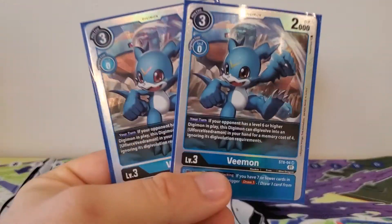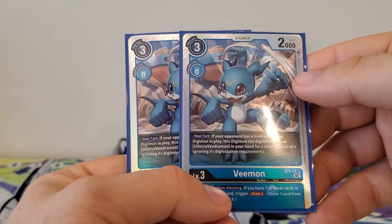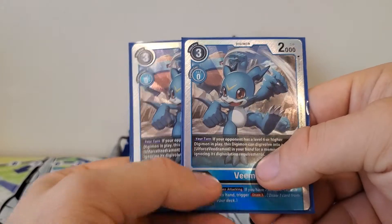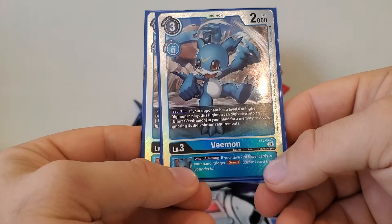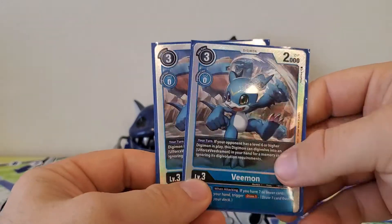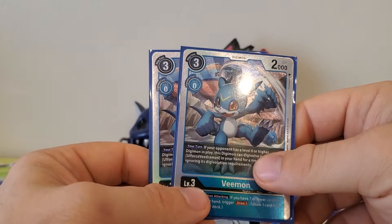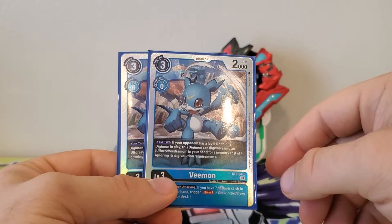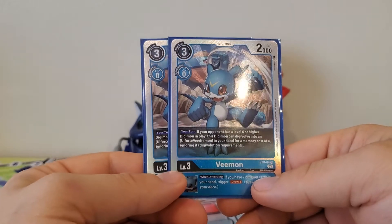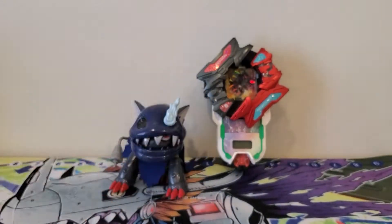Also from the Euphorce deck, we got two copies of Vedramon. Three play cost, zero digivolution cost, 2,000 DP. Your turn: if your opponent has a level six or higher Digimon in play, this Digimon can digivolve into a Euphorce Vedramon in your hand for a memory cost of four, ignoring its digivolution costs. The inherited effect is: when attacking, if you have seven or fewer cards in your hand, trigger — draw one card. I like his top ability because it gives me leeway to pay three memory for him and then four memory to go straight into a big beater. And that inherited draw ties in with one of the Euphorce Vedramons later.